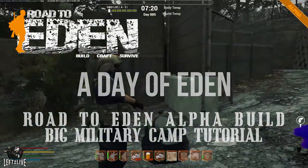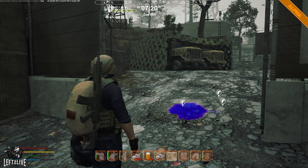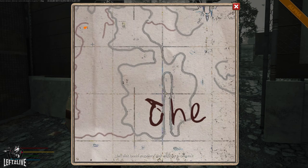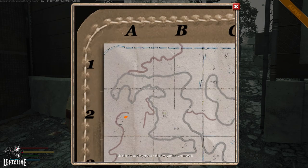Hello everybody and welcome back to my latest video in my Road to Eden series. In today's episode we will take a look at the big military point of interest in Zone 1, located at the end of this road. Keep in mind — I've said this in two videos before, so third time as well — the maps aren't accurate, but it's within this area.